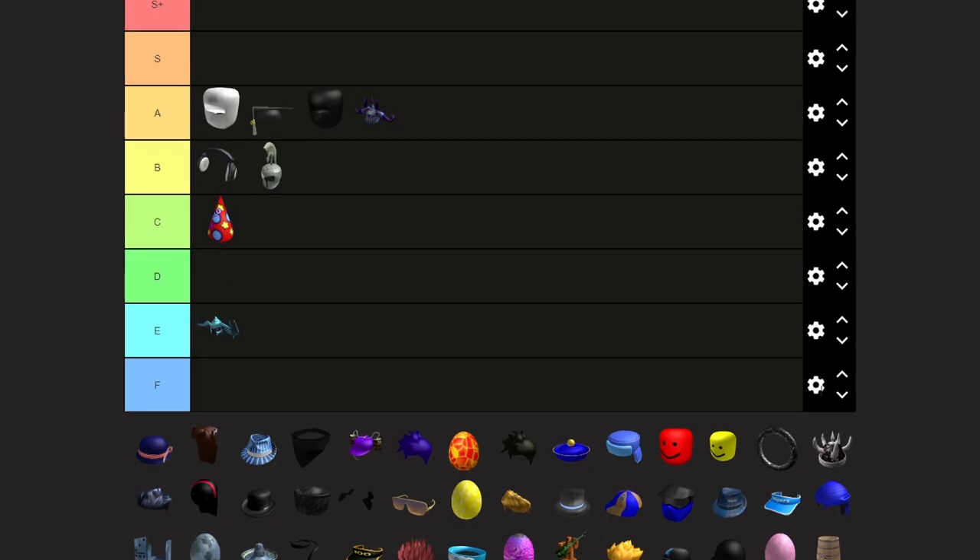What is this? The name of this item is so goofy too — it's called American Woman. It's literally just a blue hat with white and red bands. D tier.